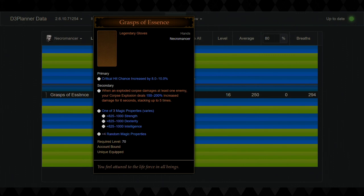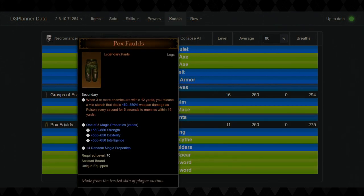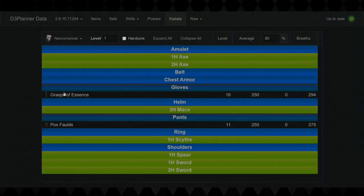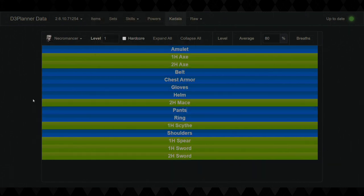For level one Necromancer recommendations, you want to go gloves — incredible damage increase, a stacking multiplier, plus they buff the base damage of Corpse Explosion. This definitely favors blasting rifts or doing high level cursed chests, although you can cast Corpse Explosion out of range and chain mobs together for a massacre bonus. It definitely favors higher difficulty levels. After you get these you can go for the Pox Faulds for extra badassery.